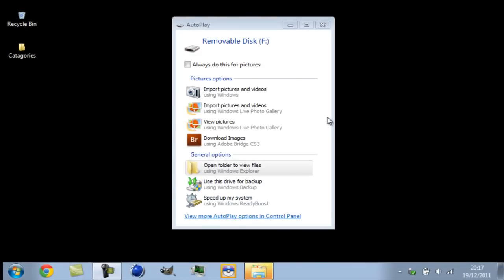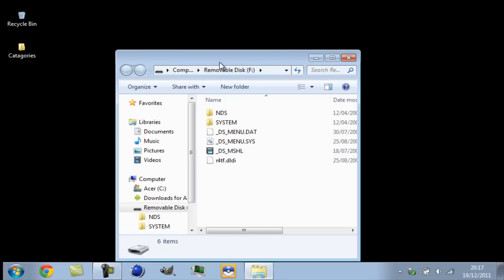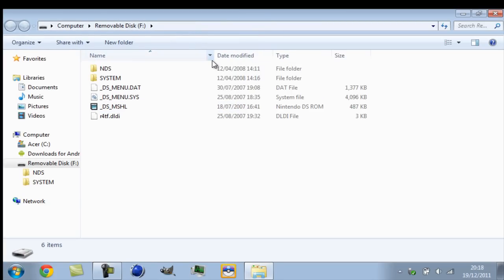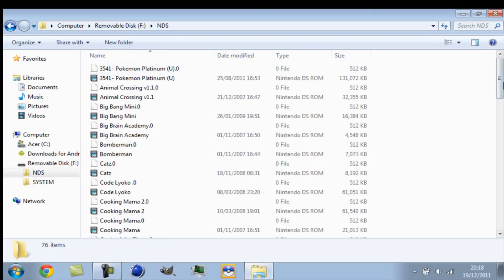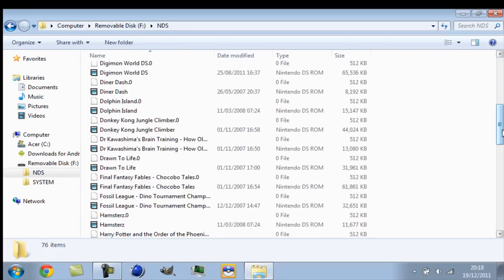I'm back. Once you plug in the memory stick with the little chip, this window should pop up. Press that to view it. What you should get is this — you go into the NDS folder. On M3 cards, new games like Black and White and Soul Silver work, but hacks do not work. I've added Platinum and most of these came with it.